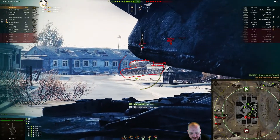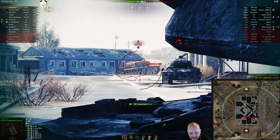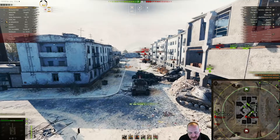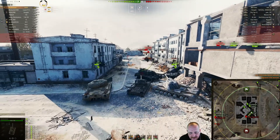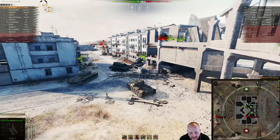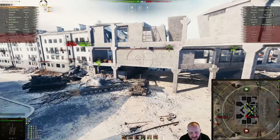There goes the super Hellcat — move right to the T29, take him out. Two tanks for one clip. King Tiger is putting some shots into your T34.